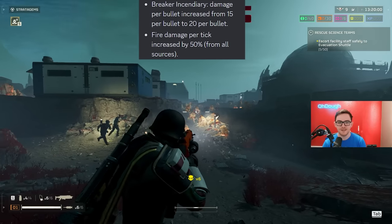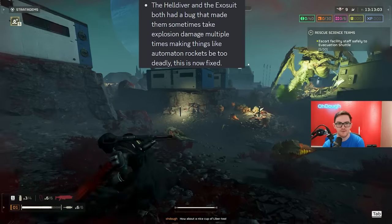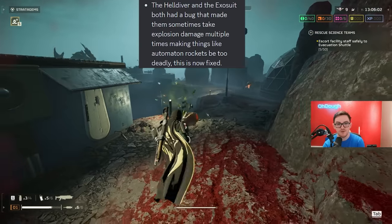Fire damage per tick increased by 50 percent from all sources — flamethrower might be cracked. The Helldiver exosuit both had a bug that made them sometimes take explosion damage multiple times, making things like automaton rockets be too deadly.